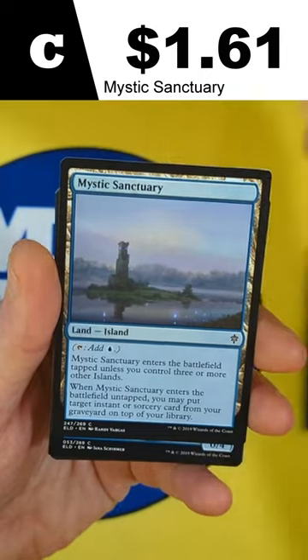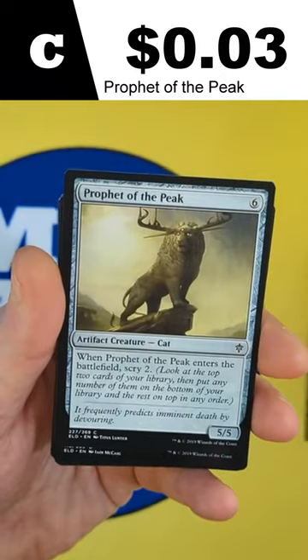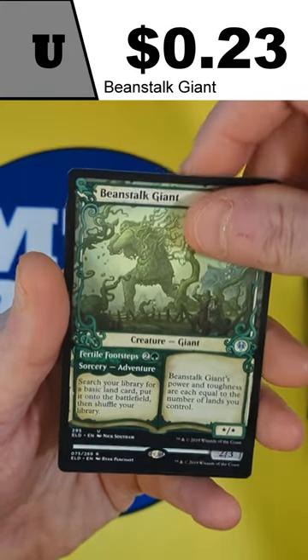And then we're going to see a Mystic Sanctuary, followed by a Merfolk Secret Keeper, a Fierce Witch Stalker. Then we've got a Prophet of the Peak, followed by Claim the Firstborn, with an Epic Downfall, a Beanstalk Giant, and Showcase.